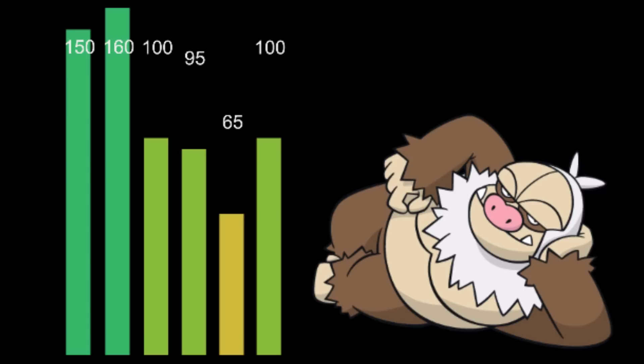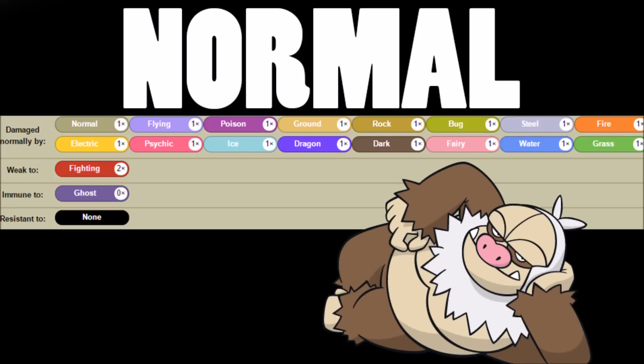The drawback to Slaking is it has the Truant ability, meaning it's not going to do anything every other turn. You have this absurdly powerful Pokemon for one turn and then it does nothing the next turn, so you do have to inform your team and strategy around it. It's a pure Normal typing, which works out really well — one weakness to worry about, and with all those hit points it works out well. It has a strong neutral STAB hit against a lot of Pokemon, immunity to Ghost, and everything else is neutral.